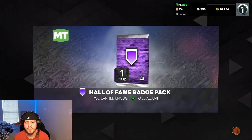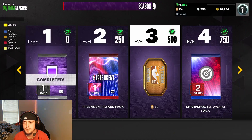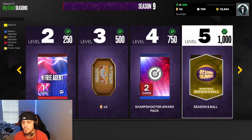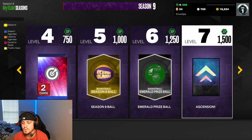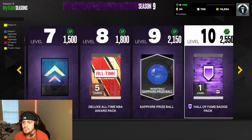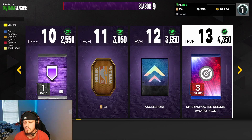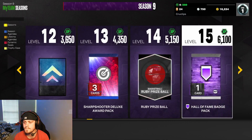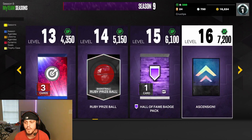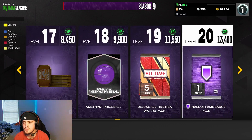I got all these awards and I don't even get on here. Let's see what we got for MyTeam: Hall of Fame badge, free agent, some tokens, sharpshooter reward, some balls, ascension board, deluxe pack, more Hall of Fame tokens, ascension board. I don't know how MyTeam is looking for you boys this season — it's the final season of 23.